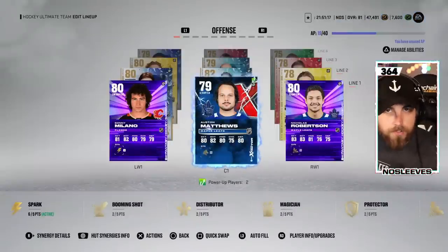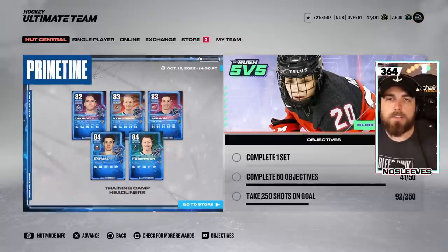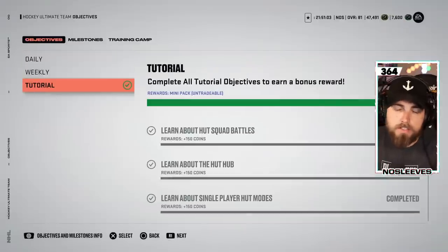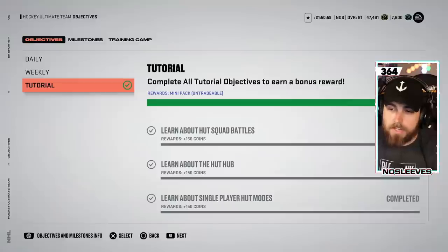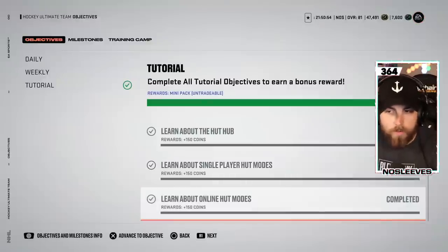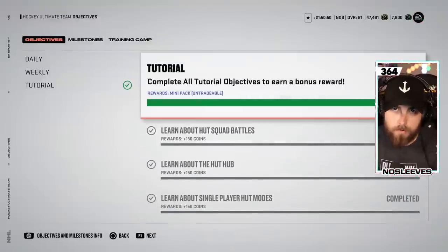Once you guys have your starter team, we're going to leave that alone for a little bit. I want to walk you through objectives real quick, because the tutorial objectives are a great way to just earn some free coins. All you've got to do is hit X and go down through each one, hitting X or A along the way and just read each one. You'll get some coins and packs by the end of it by just completing them all.